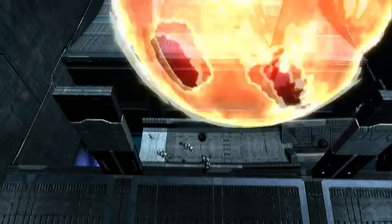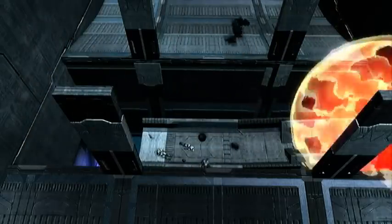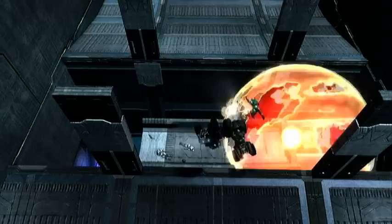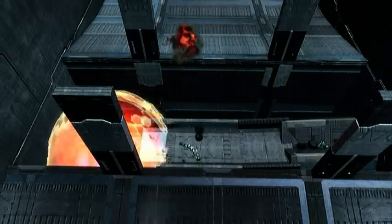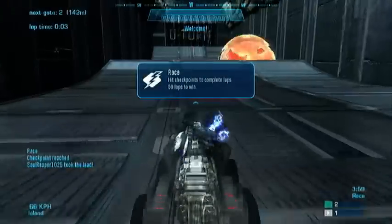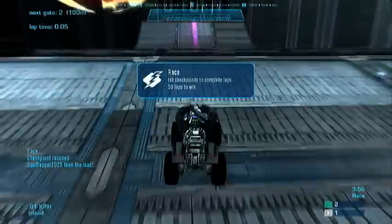Two minutes into the game — so halfway through — this bridge will spawn, and the kill ball will roll down or get launched over, roll down the bridge, hit the man cannons again, get launched, and it makes for a whole lot of explosions.